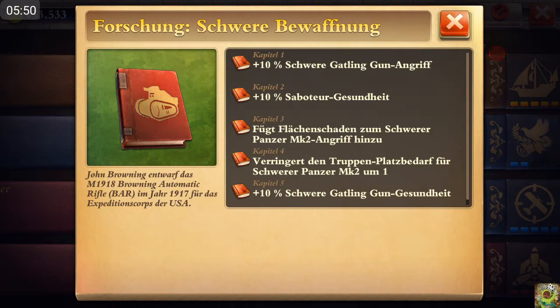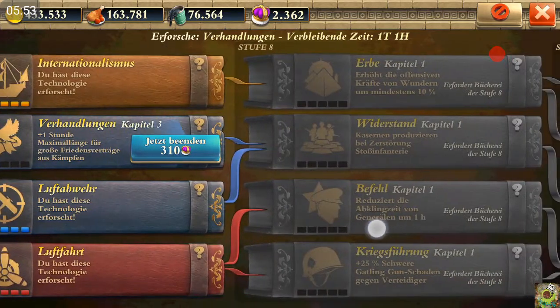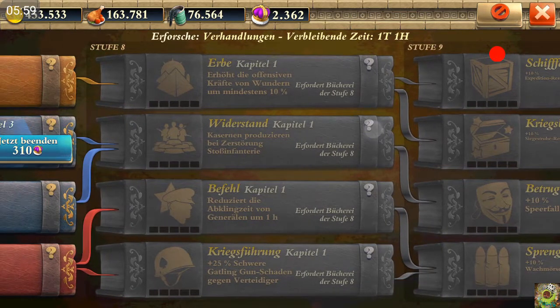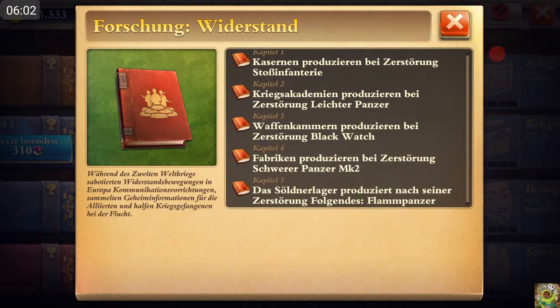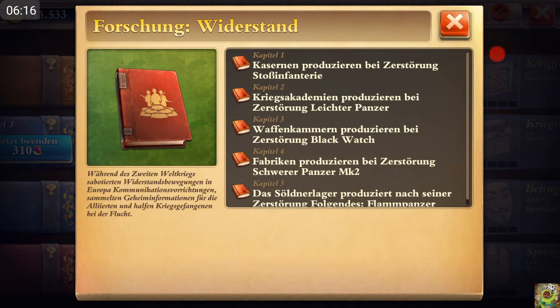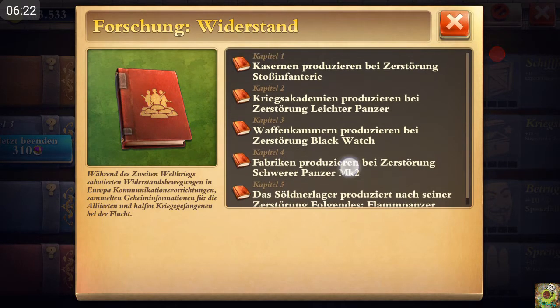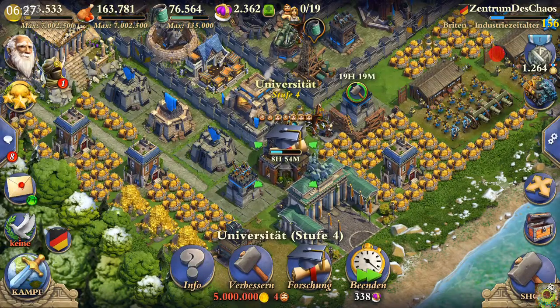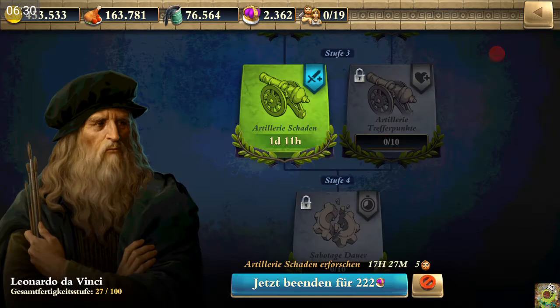We also see the splash damage research and the troop capacity reduction from 25 to 24. The splash damage — which is very awesome — is not researched for defense purposes, only for offense or for donated troops in your town center, which we'll talk about later. For global age players, there is another research at stage eight of the university in the Resistance chapter. At chapter four you can research that destroyed factories at your base will produce heavy tanks — a really strong chapter we'll discuss later.